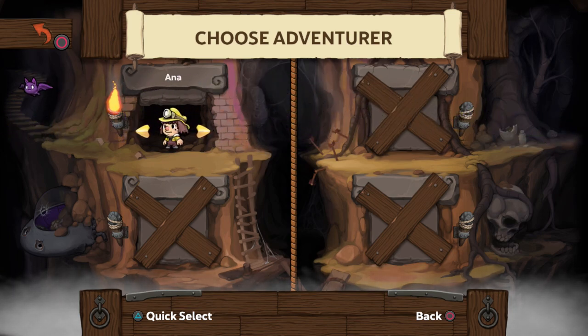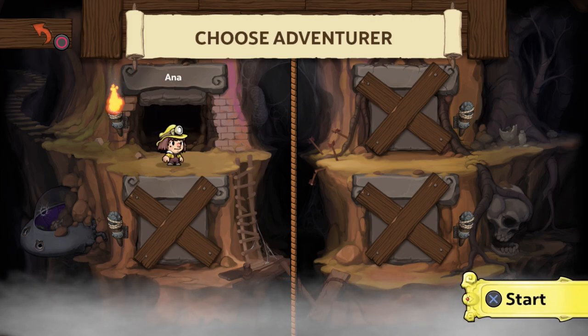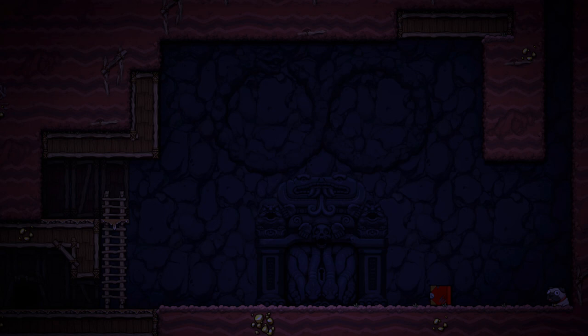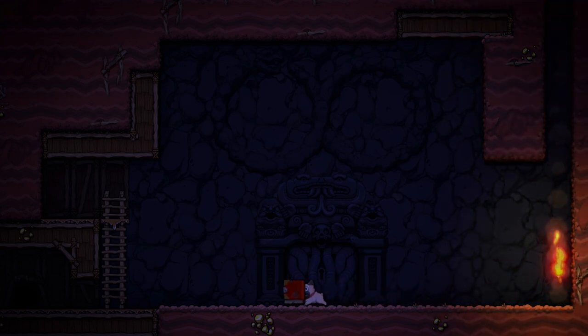This is supposed to take place much later, as far as I understand. But here's Ana, who I definitely know is the daughter of the main character from the first game. So let's go ahead and try Ana out. This is so cool — I can't wait, because I just want more Spelunky, you know?